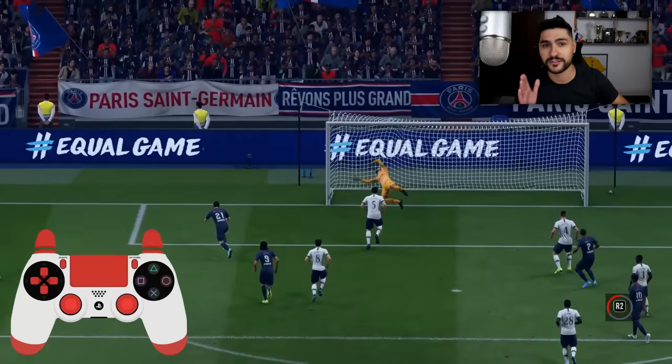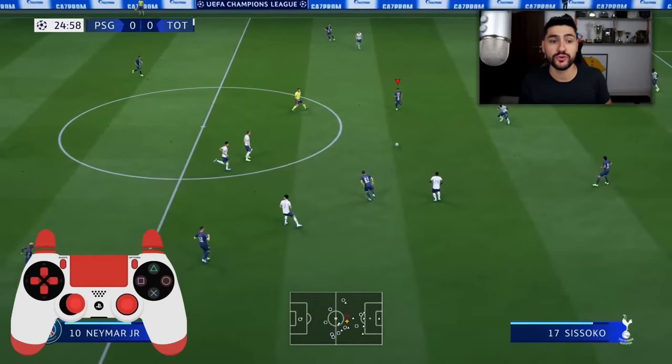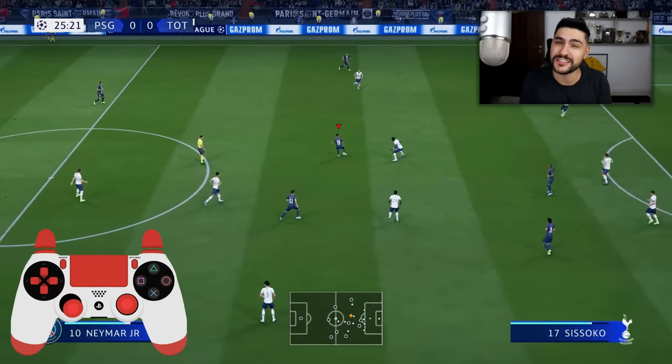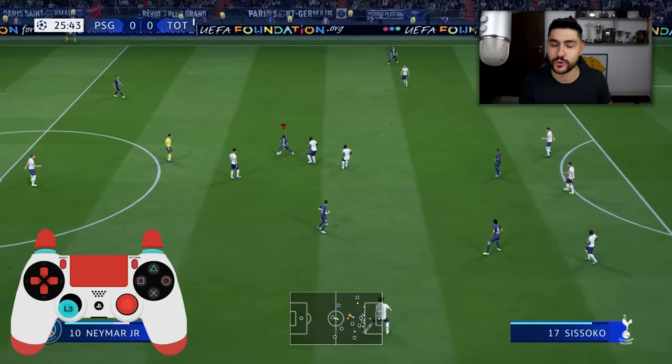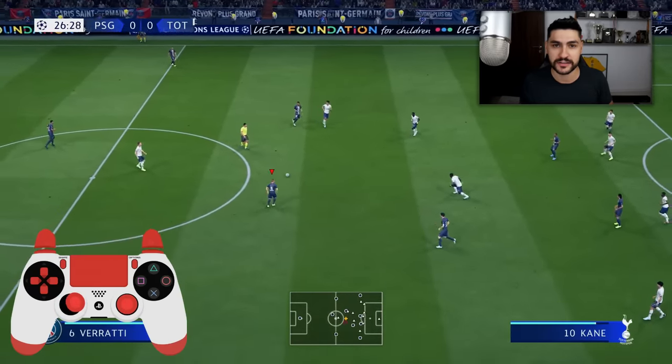Because if you do this combination, L1 plus R1, in certain situations you will be able to also block the defender. Turn back and block the defender. Remember this. As you can see, it's fantastic guys. You can use it also with the sprint boost. So you are doing the combo: L1 plus R1 and moving the left analog.